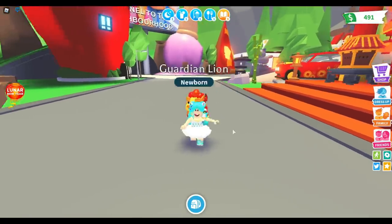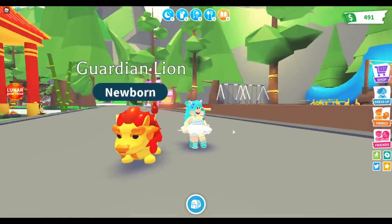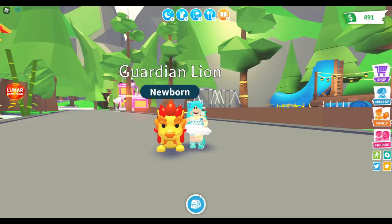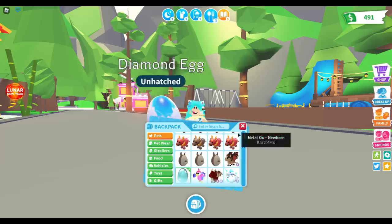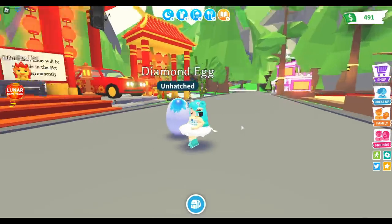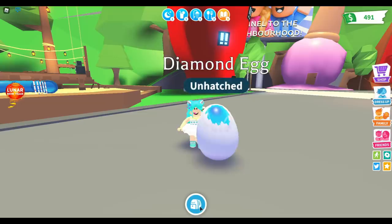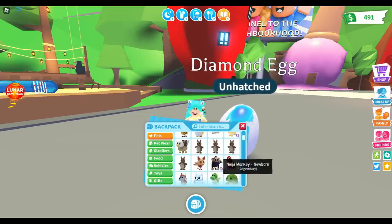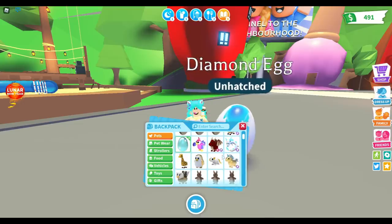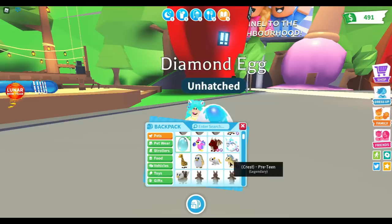He's gonna guard me, guys. So if anyone tries to cause any problems, I will sic my Guardian Lion on them. Now let's get back to the diamond egg — I really want to know what's in here. I would actually like a griffin because I don't have one.